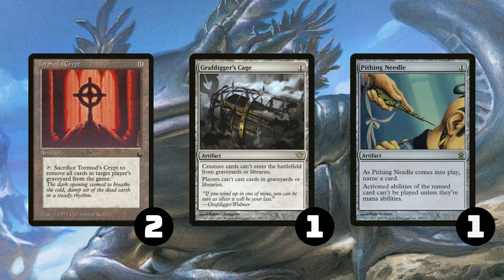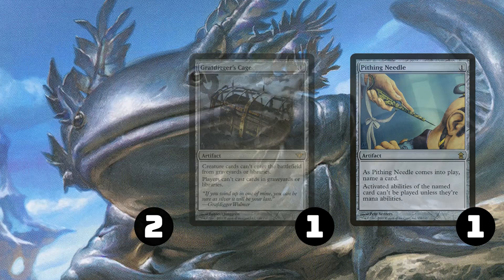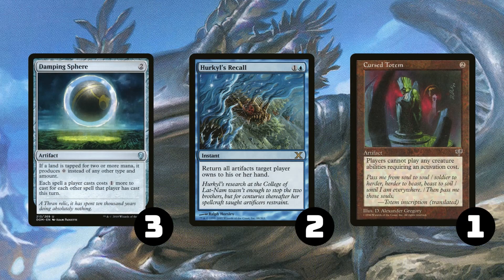In our sideboard, we have 2 copies of Tormod's Crypt for graveyard decks, 1 copy of Grafdigger's Cage for graveyard decks and for creature decks like Yawgmoth combo. We have 1 copy of Pithing Needle for Planeswalkers, Yawgmoth combo, whatever else you think you can Pithing Needle. We have 3 copies of Damping Sphere for Amulet, Tron, and Storm-style combo decks, 2 copies of Hurkyl's Recall for other artifact decks, and 1 copy of Cursed Totem because literally only Gingerbrute is affected by it in our deck, and it's really good against most creature combo decks.